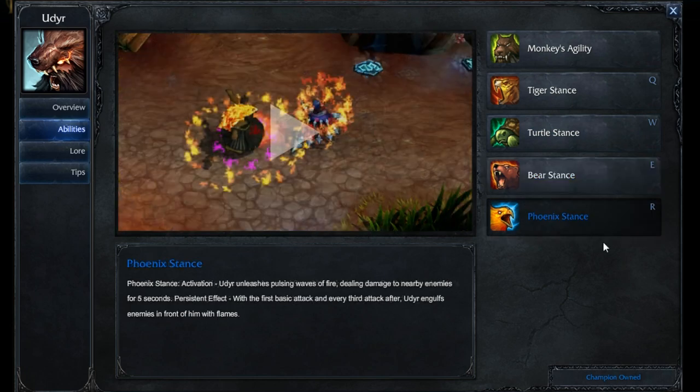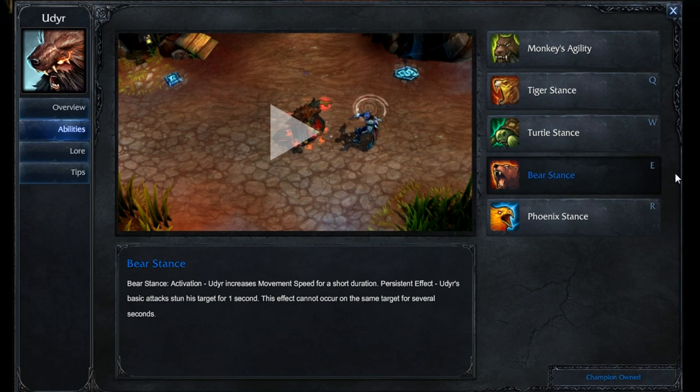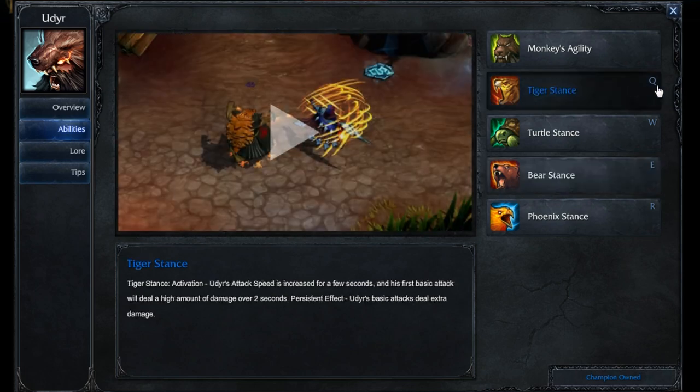Then we like to max out Phoenix stance first — that's personal preference. Like I said, people like to do all types of different things. Phoenix is really good for clearing, and it actually just brings good damage in general too, and an AoE ball of nastiness. We're then going to max out Turtle stance second — the shield's very good. This is more of a tanky Udyr, so this might look different if you're used to a more damage-focused Udyr. Then we max out Bear stance technically third, and then you'll have a couple extra points left over at the end to put into Tiger stance.